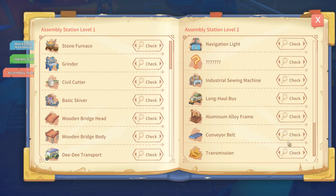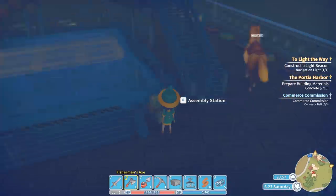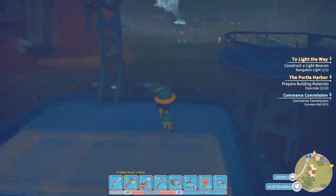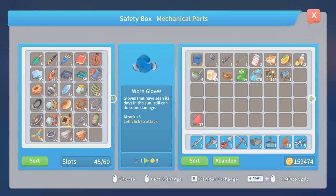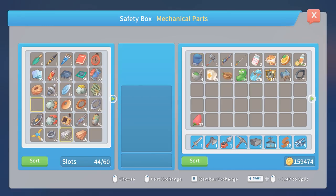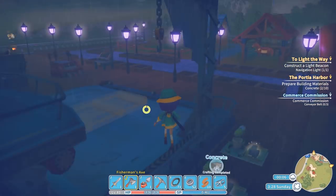One rubber, steel frame, bearing, steel cable, rubber belt. Bearings and steel cables are needed, but that's fine. I'll put down the steel cables and bearings there with the concrete and the navigation light. So that's all the stuff I need for one of them.